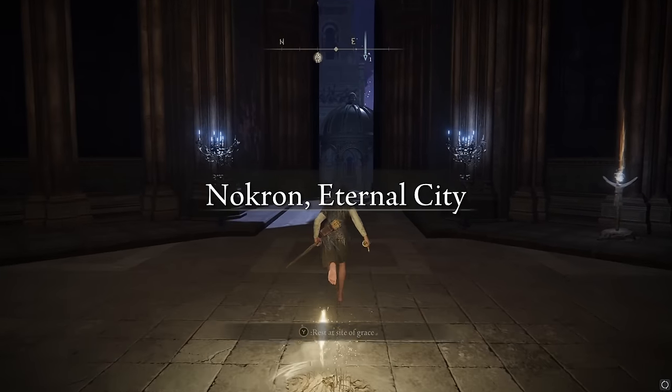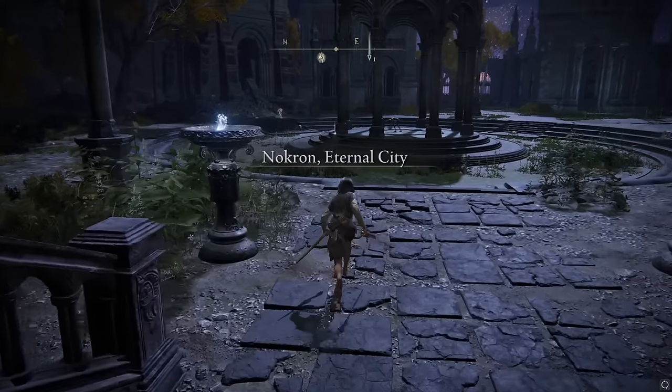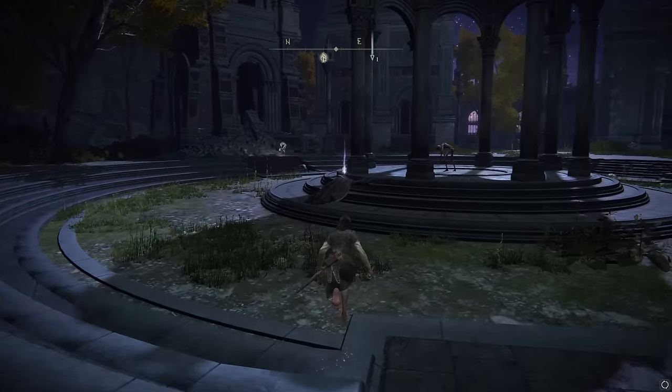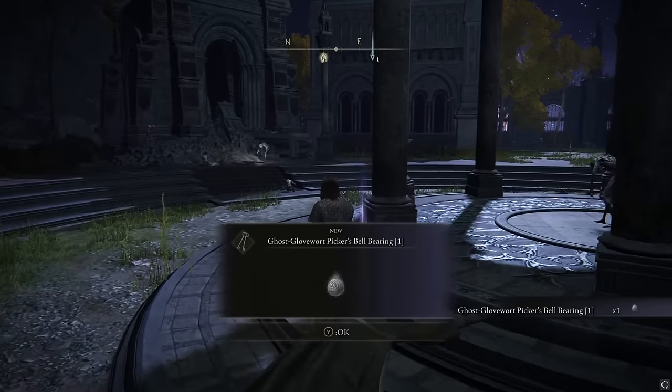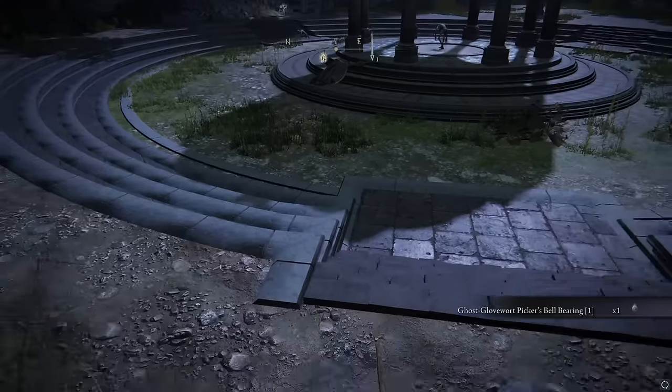You'll go to Nokron, Eternal City, Site of Grace. And then from here, you'll head out to the east towards this gazebo. And there will be this body on the left side of the gazebo. And this one has the first one that we want — the Ghost Glovewort Picker's Bell Bearing 1. That'll let you buy Ghost Glovewort 1, 2, and 3.